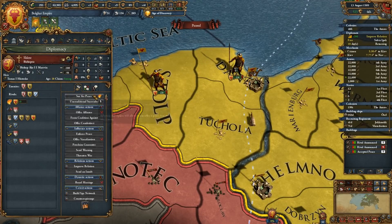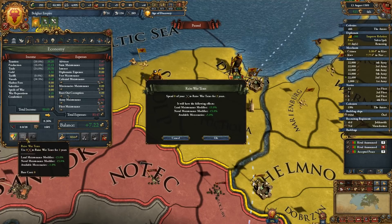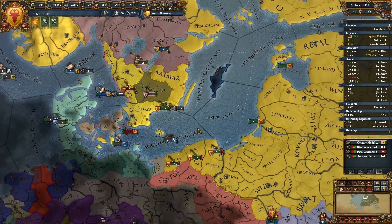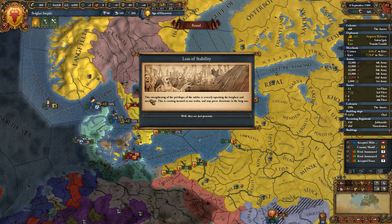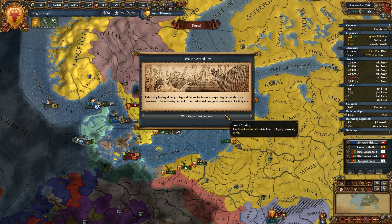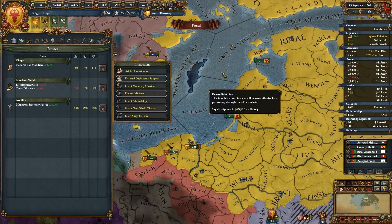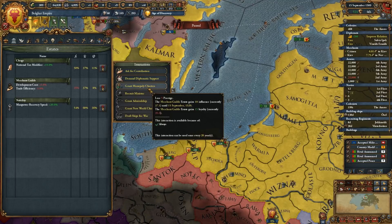The treasury is pretty bad right now. Go ahead and use zero power to raise taxes — yeah, do it. The strengthening of the privileges of nobles is severely upsetting the burghers and merchants, creating turmoil in our realm — we lose stability points. We're still at plus one. We are going to have to improve the loyalty of the merchant guild — grant monopoly charters, we'll lose some prestige, so be it.